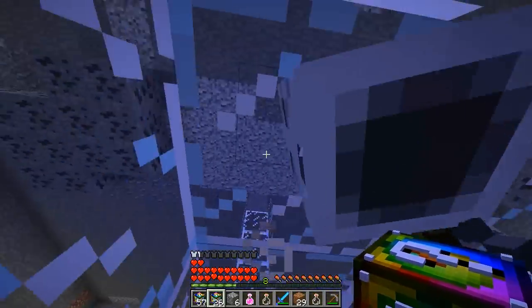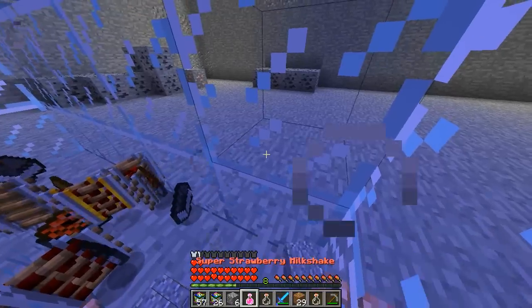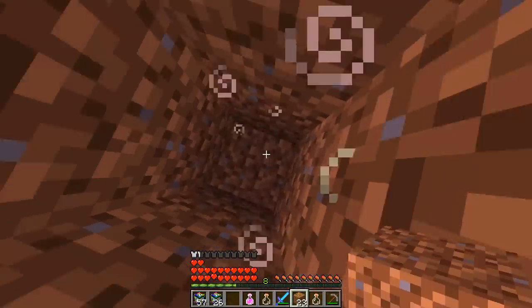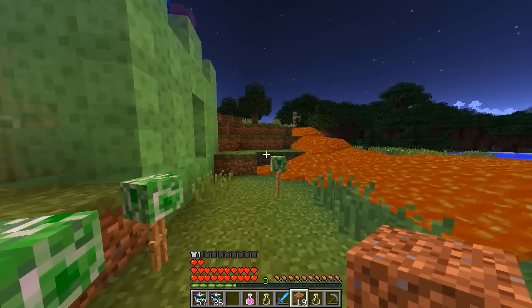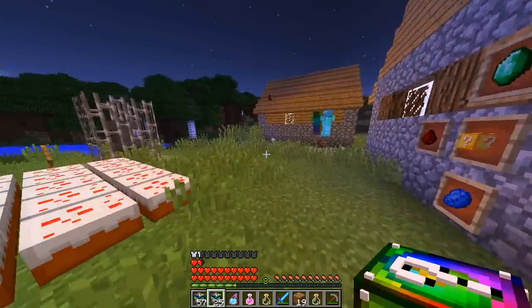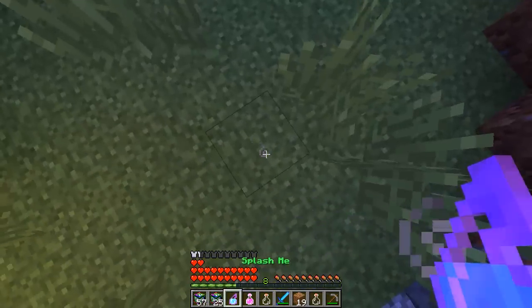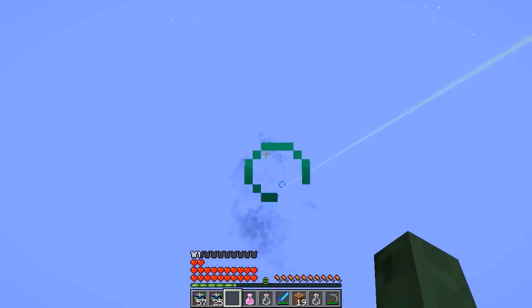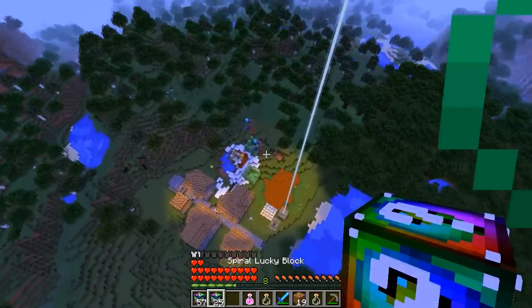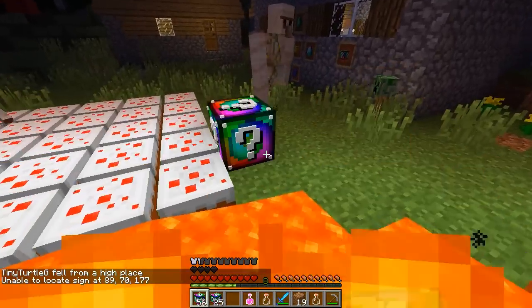That is a tiny floating ghast head with a bow — oh my god. Let's get out of here, up to the top. There are so many more I still haven't seen. A splash potion — essence of extreme slime, I guess I can jump loads. Oh my god, that is crazy, such a big jump! I didn't know I would die — that's no fun.